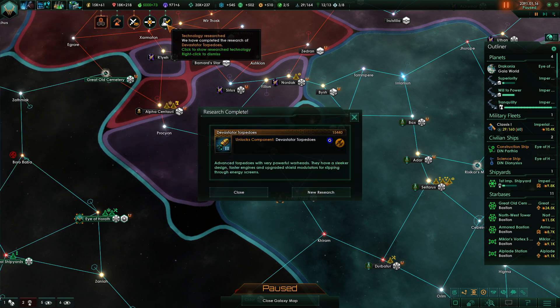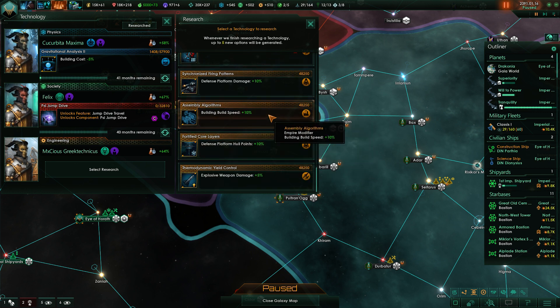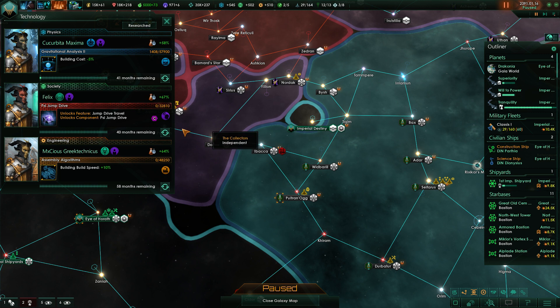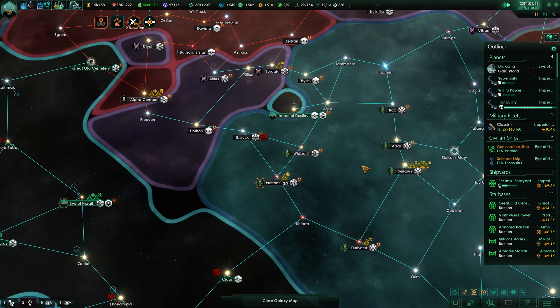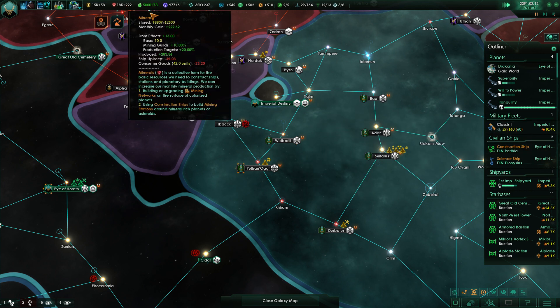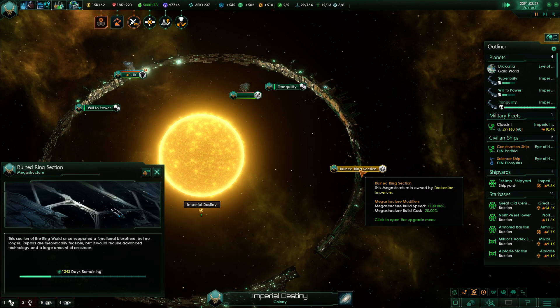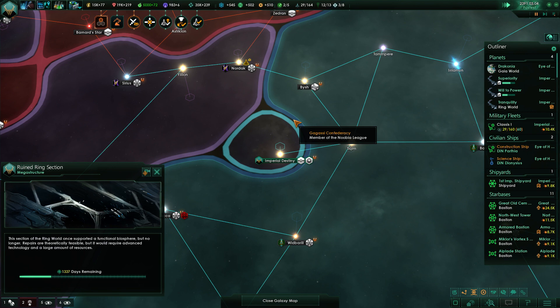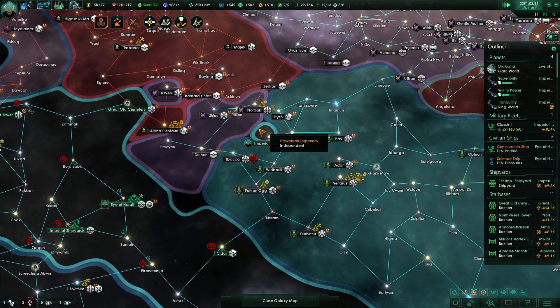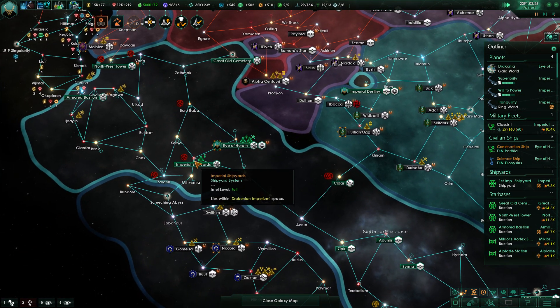We've got the devastated torpedoes and building build speed. We have only future tech — I'd kind of like to have that actually. If we can make that happen, that would be brilliant. With 20k, as soon as we're done building that up, we're going to start with the Dyson sphere.